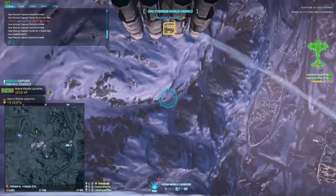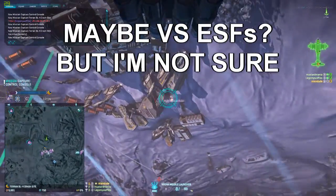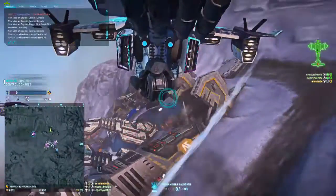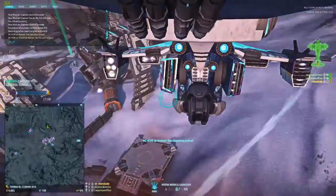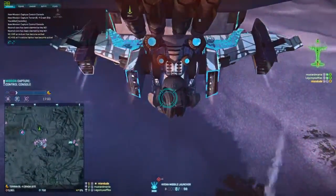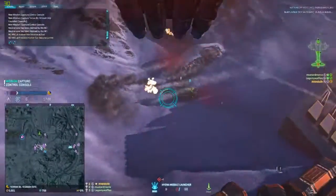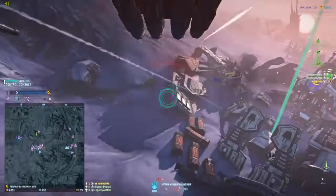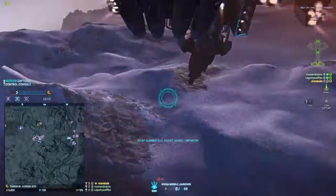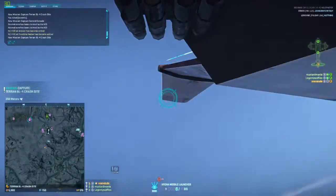On a side note, I feel like this buffed version of the Hyena would be top tier in the PS4 version of Planetside 2. Tracking your target is generally harder on console, and having supplemental damage with this level of consistency and no damage drop-off is pretty nice. But take my perspective on the console game with a huge grain of salt since I haven't even unlocked my Lib on console. In the end, choosing a tailgun comes down to personal preference.